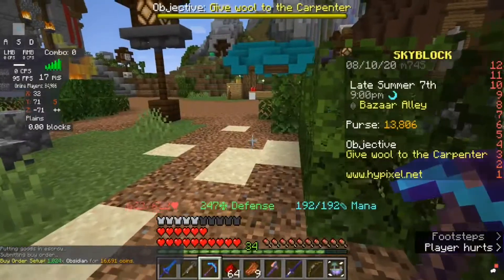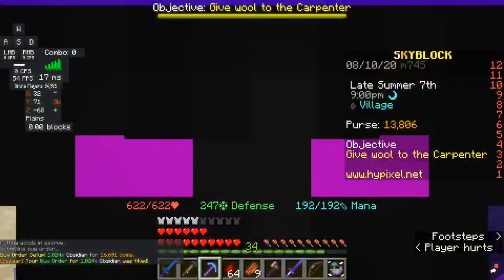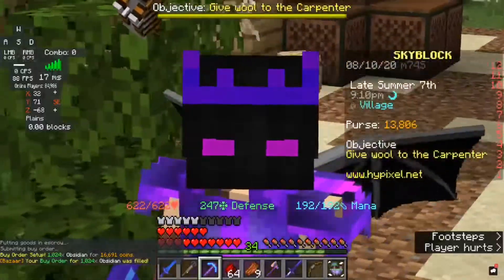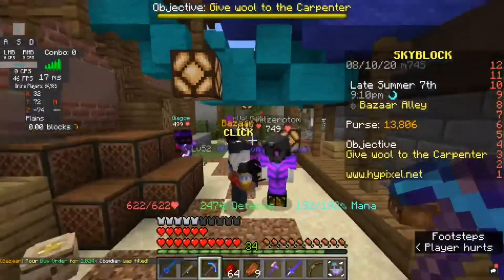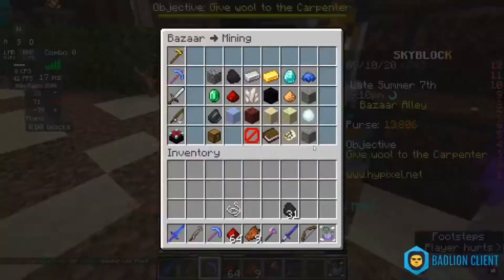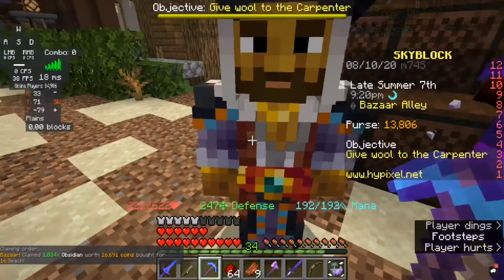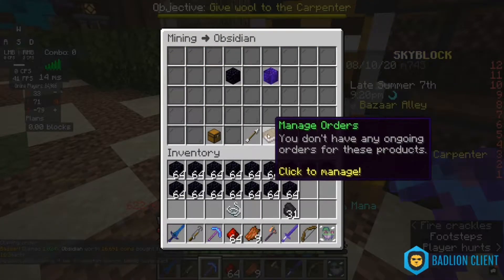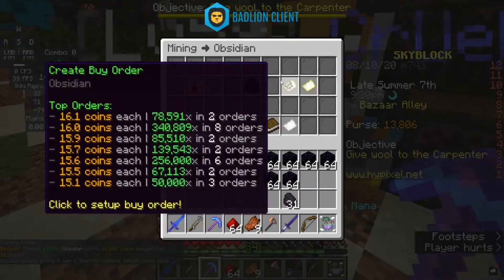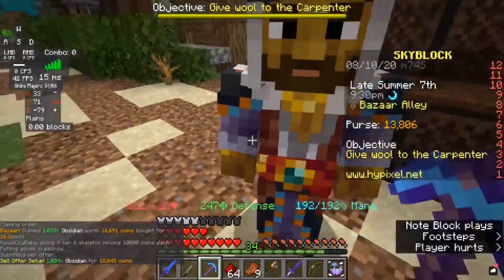Once you do that, you have to wait for someone to fill it. As you can see right now in the chat it was filled, so we're going to go back and claim it. As you can see it filled our inventory and we're going to go back to obsidian.